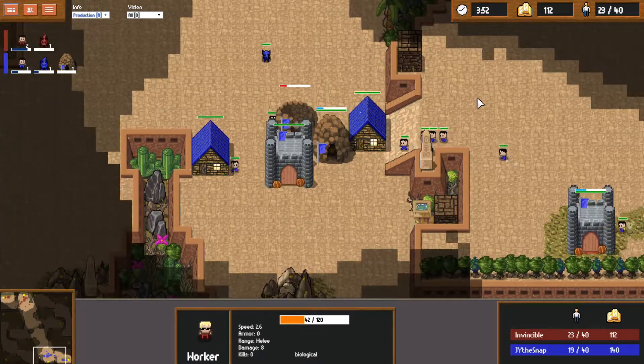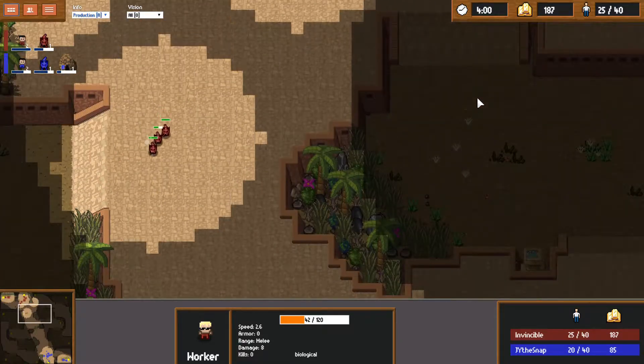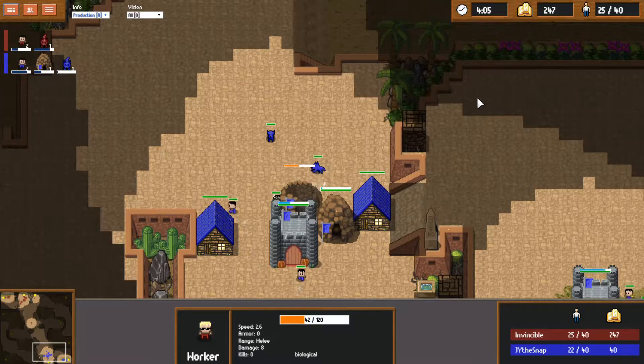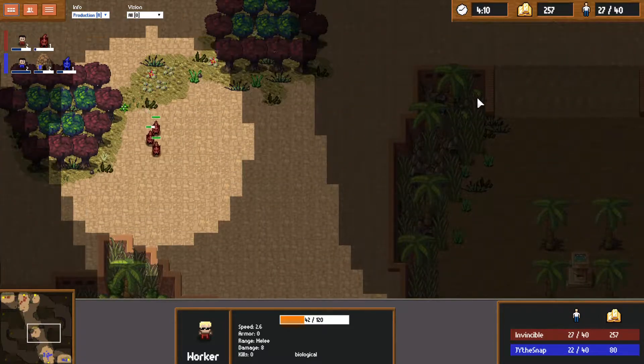So you either have to cut a wolf or cut a worker — both are pretty terrible. So it's better to just get the castle and then do it. Does that make sense? That's why you do house-castle. Yep, unless you're playing mech, in which case the mech builds too slow. So you were asking for the meta and that's just the explanation for why.